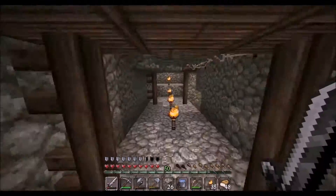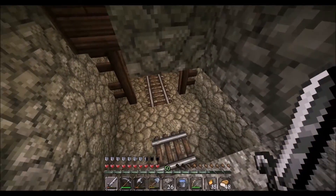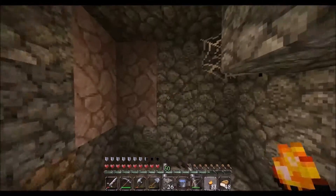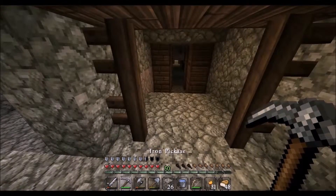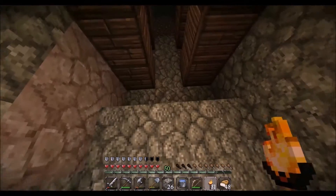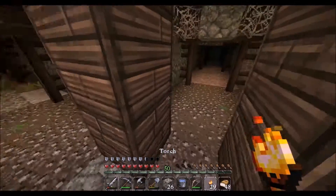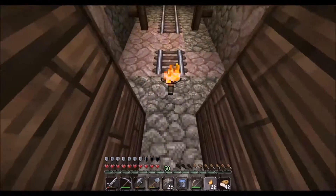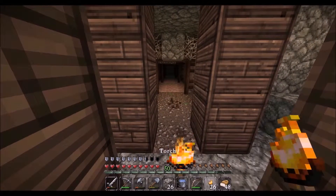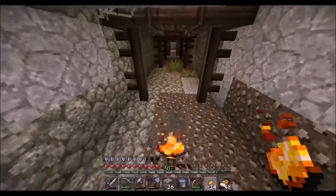Okay, cool. We'll explore down here first. That's a dead end — go over there now. Just a bat! Jesus, my heart went into my mouth there. Okay, so that way or that way. That way it looks like I've already been, so we're going to go down here first.